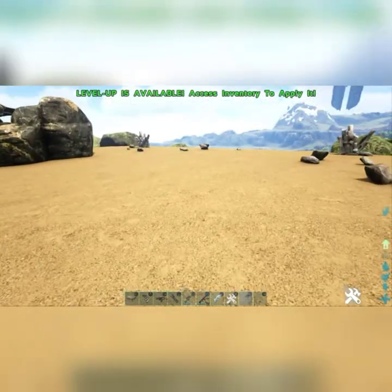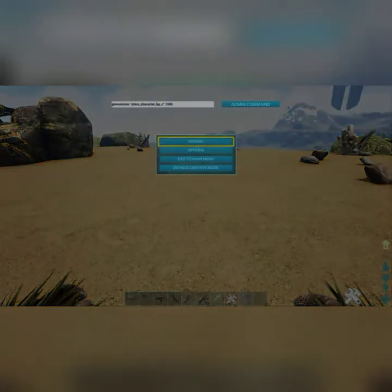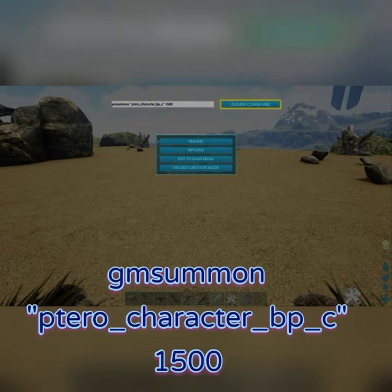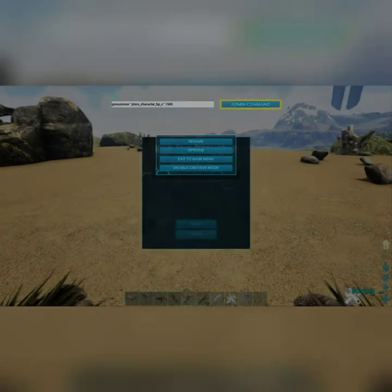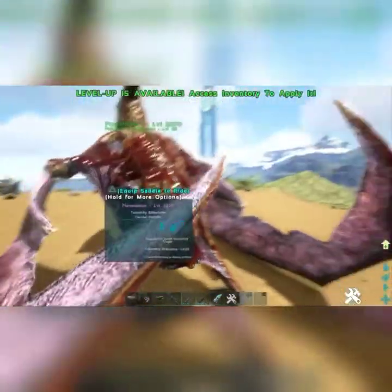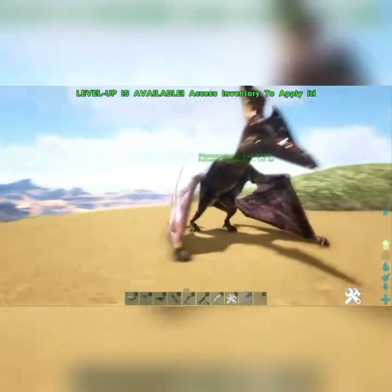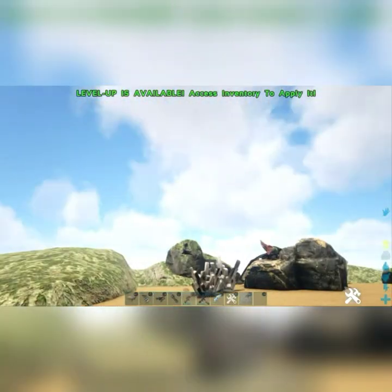What you're going to want to do is go into the console command menu or admin command menu and enter in the code you should be seeing right about now, and once you do that you're just going to hit enter or admin command and you should see the Pteranodon come up. Then just name it whatever you want — you have to create a saddle for it because it doesn't show up tamed.